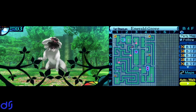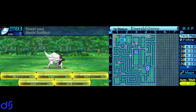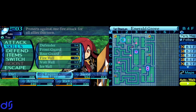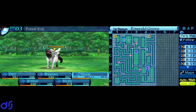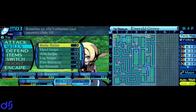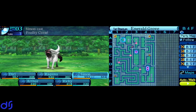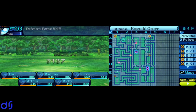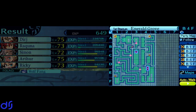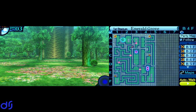First up is our old friend the Forest Wolf. This should pretty much be a joke fight at this point. I'll have you throw down Defender, just for the sake of form. It is weak to fire, so let's also hit it with Ricochet. Arthur one-shotted it, and it dropped the Wolf Fang immediately. That's one of five ingredients acquired.